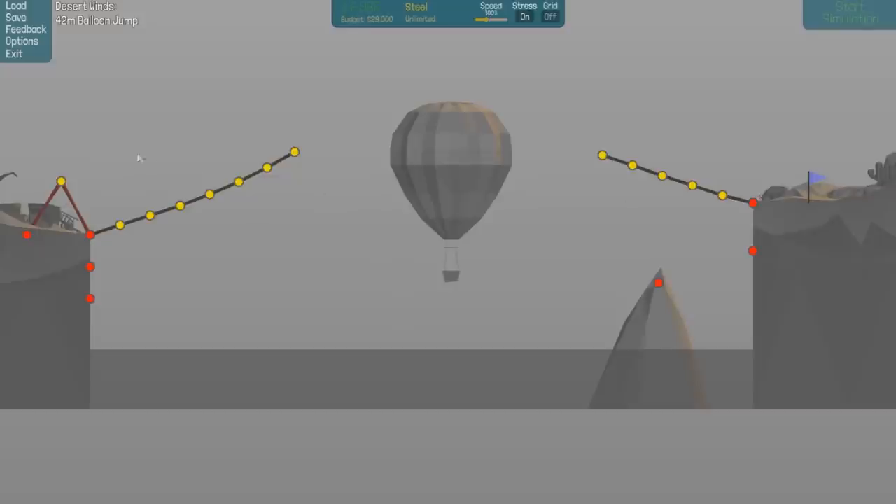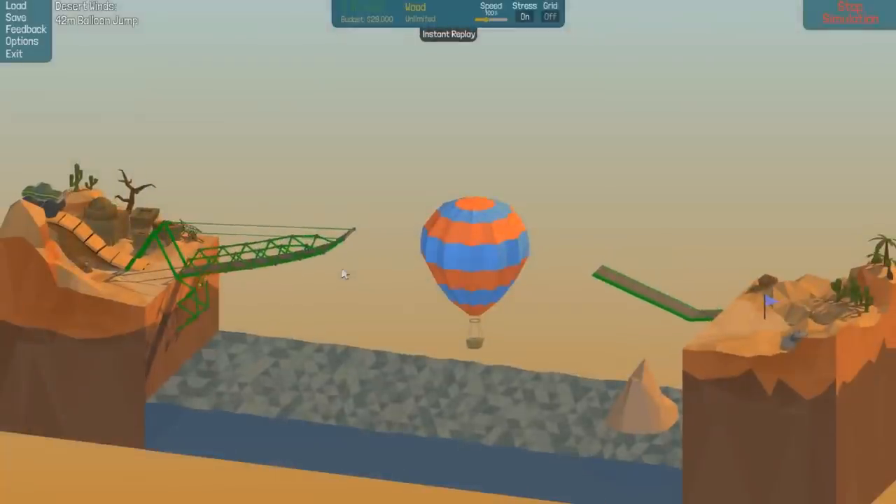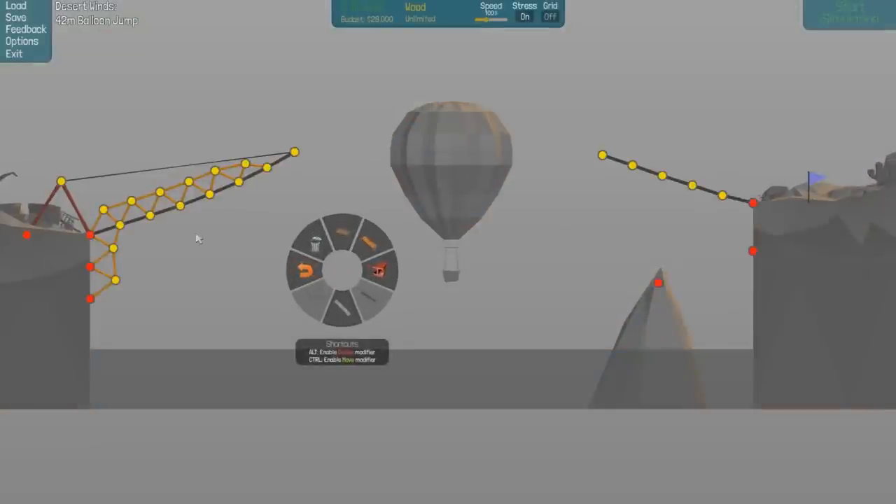Steel there, and maybe a cable to there to hold that end up - cables seem quite strong. Then we'll have some wood. That's nowhere near good enough to hold - maybe a little bit of wood over the top here. First attempts never go quite as planned so I'm expecting a few fails here. That goes across like that - does that hold up? It still doesn't hold.